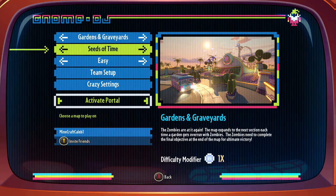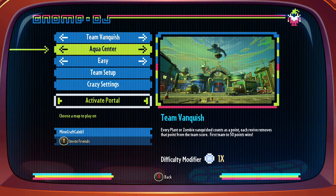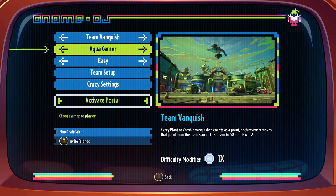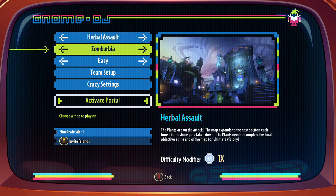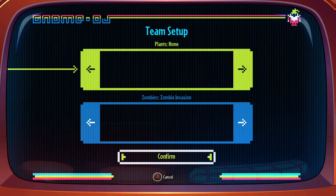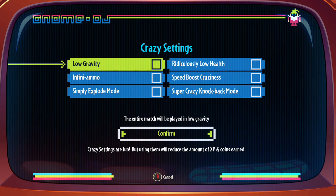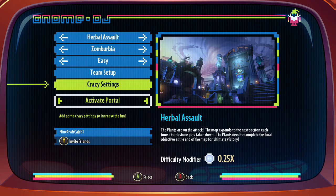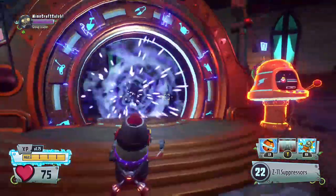Go to the multiplayer portal, press private play, go to Team Vanquish, and then go to Herbosal. Put it as none, and put this as none. For crazy settings, put low gravity, infinite ammo, and speed boost craziness — that's all the ones you need. Then press activate portal. Remember, you have to be an imp for this to work, so let's go.